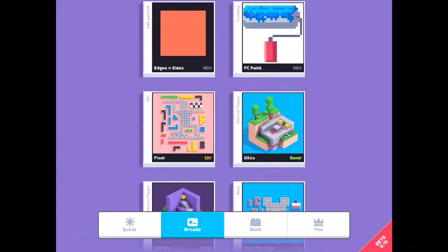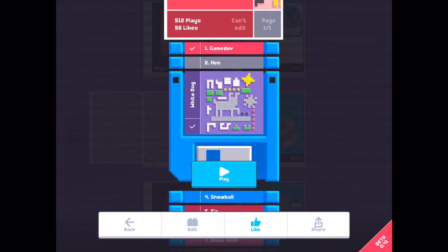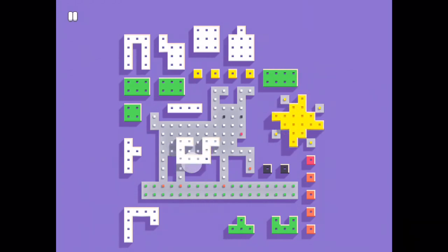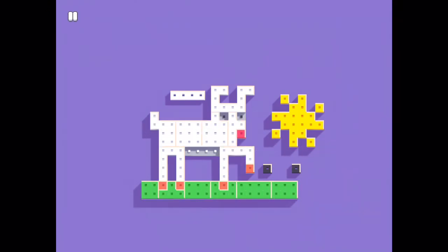You will find his game in Featured. My Fixel game is featured as well. You have to scroll deep down to find it. Let's try White Dog. I start with the easy pixel. Done!